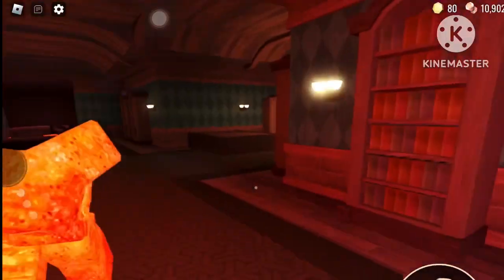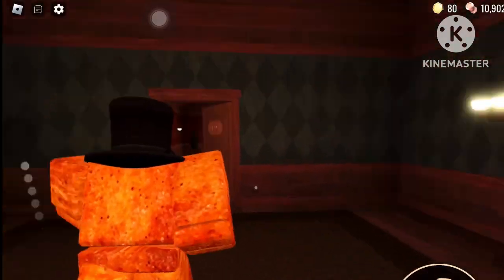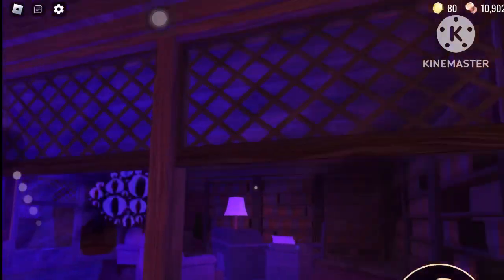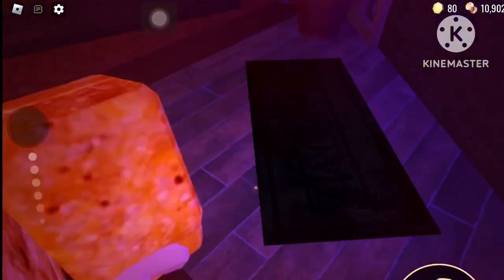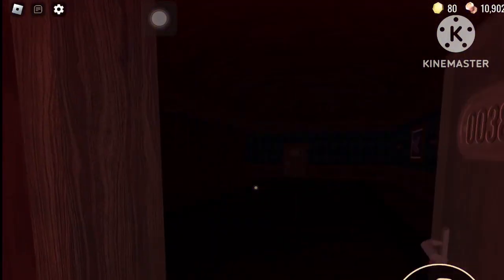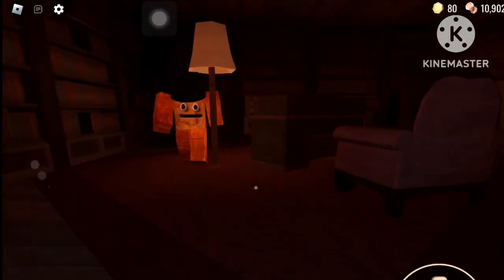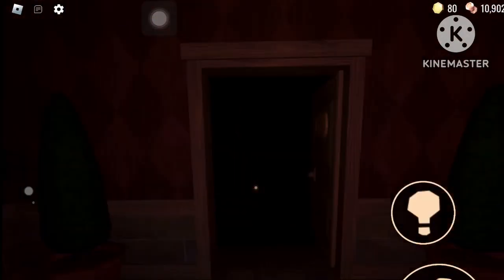Seek is literally right behind us. Door 36 and this is another one of the new rooms. Oh, never mind — I thought you couldn't look at Eyes because in the old updates you just... there we go. My friend just got a lighter.